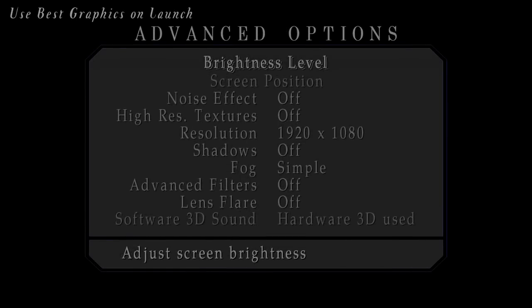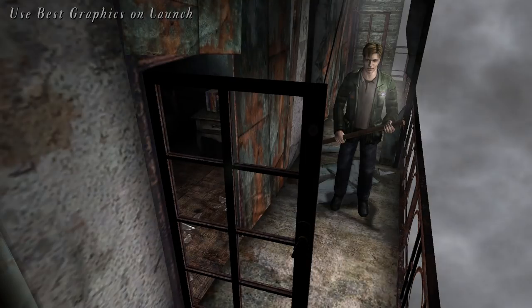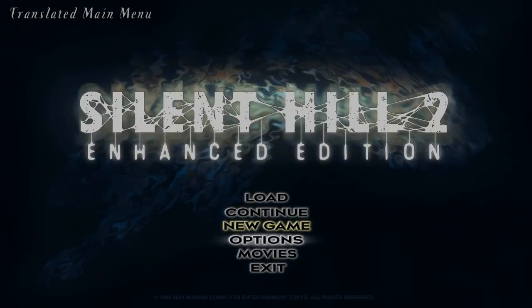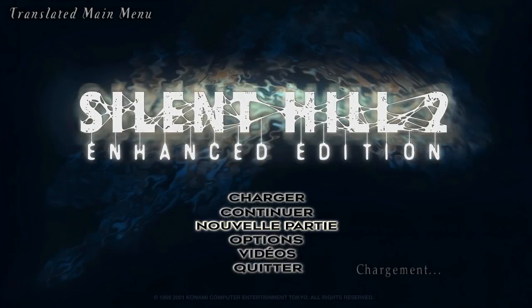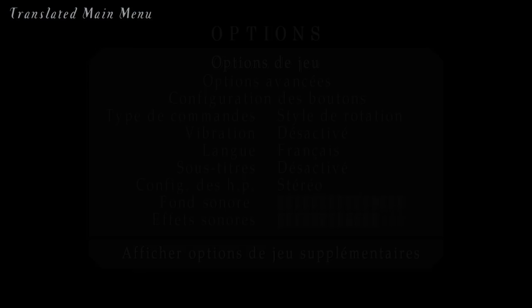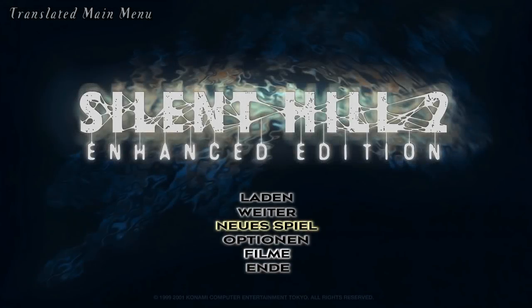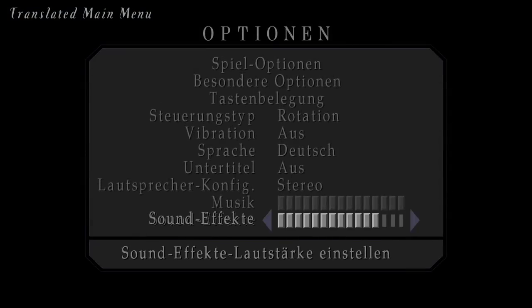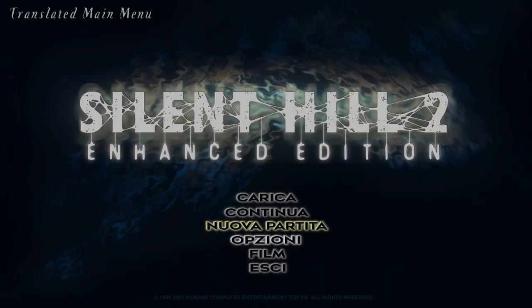We've added a feature that will use the best graphics options on each game launch, to ensure effects such as the shadows, fog, and post-processing filters are already enabled for you. The North American executable now has translated main menu selections for French, German, Italian, and Spanish players. When you select your language in the game's options menu, the main menu selections will automatically update to the appropriately selected language.